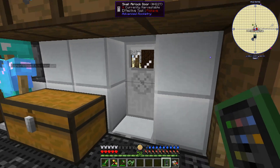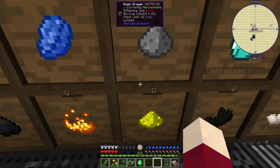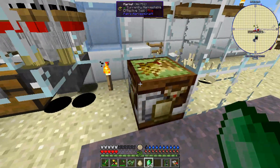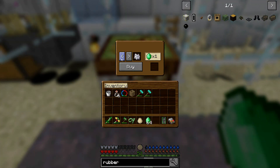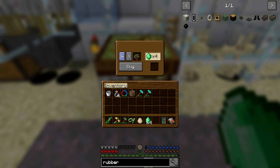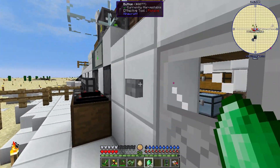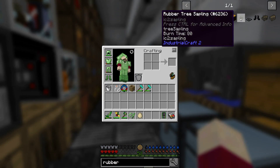Let's take a look at rubber. The rubber tree sapling - blacksmith? Can we buy a rubber sapling from the Pam's Harvestcraft market? We can buy a lot of stuff here. Come on, rubber tree sapling. I'm not liking my chances anymore. Nope. Darn it - well it was worth checking. That's unfortunate. So yeah, the rubber tree sapling - dungeon chests and a blacksmith. Do we have to find a village? Is that what that means?